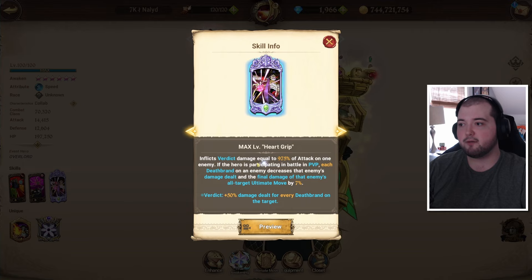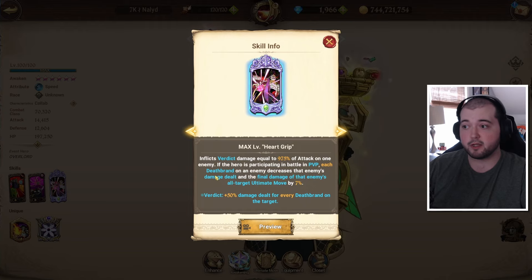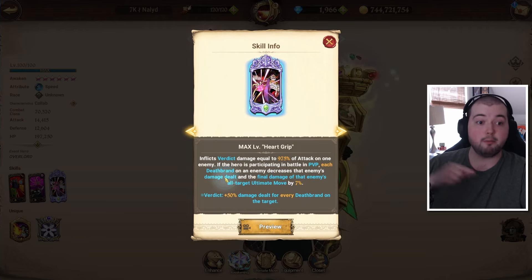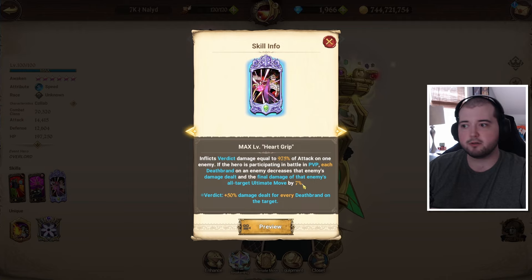If you don't know what that means, every single Deathbrand stack is actually going to give us 7% damage reduction, which is actually pretty big. Deathbrand on an enemy decreases that enemy's damage dealt and the final damage of that enemy's all-target ultimate move by 7%. They do 7% less damage dealt to us per stack, and you can have four stacks on an enemy.